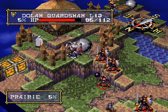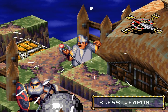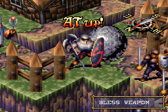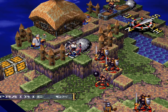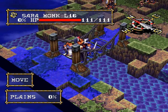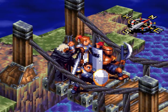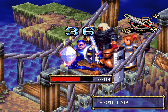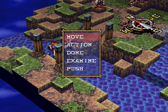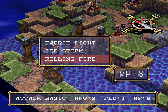We can just put Bless Weapon on him instead. Dolan is just going to hold his ground. Now let's have some fun — let's go ahead and cure up Ash. The Warlock is still up there. I'm going to move him up one square and use Fairy Light.